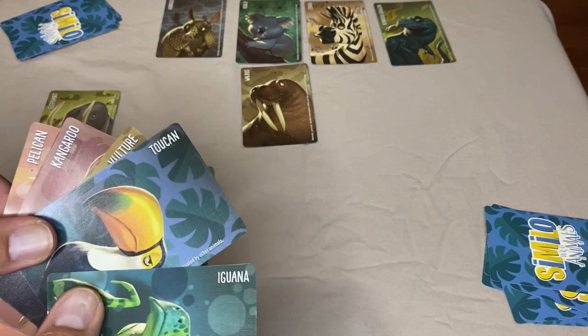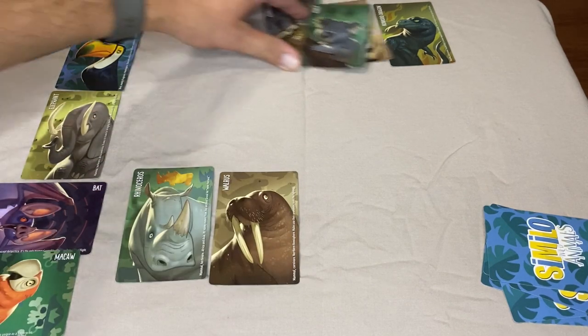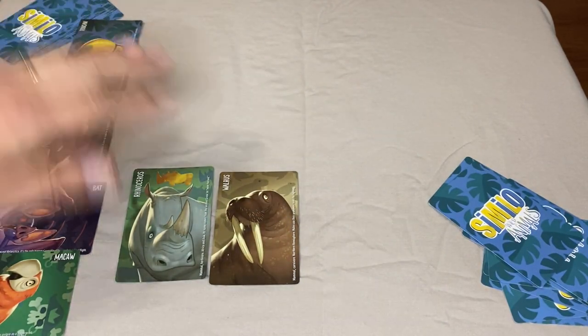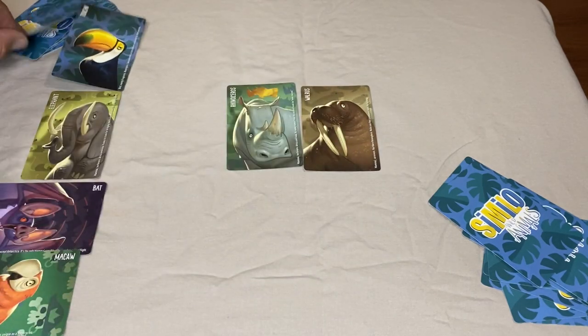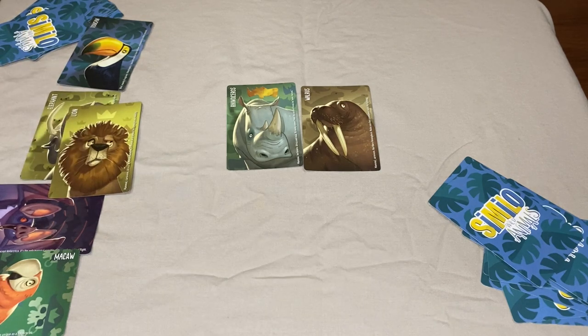On the third clue, three cards get removed. On the fourth clue, four cards are removed, until they are left with only two animals remaining. After that fifth clue is placed down, the guessers have to choose one more card to be eliminated, leaving the final answer.